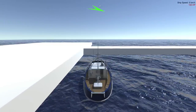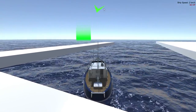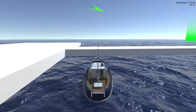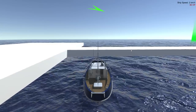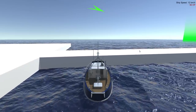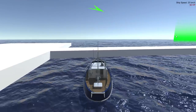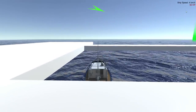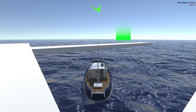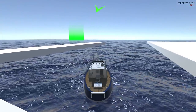Currently, if you check the top middle of the screen, there's an arrow pointing to the current active objective. In the top right corner there's the speed of the boat, and below it the ship and boat's hit points. If you crash into the scenery you lose hit points, and if you crash faster you lose even more. Once you reach zero hit points it's game over.